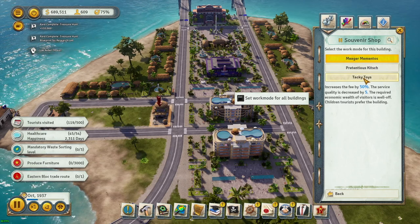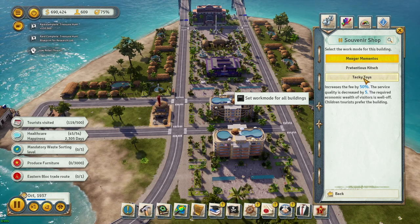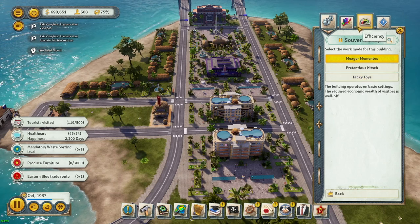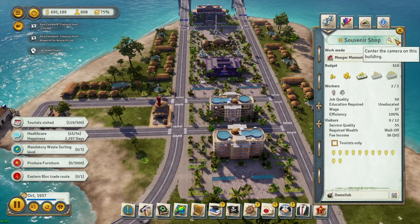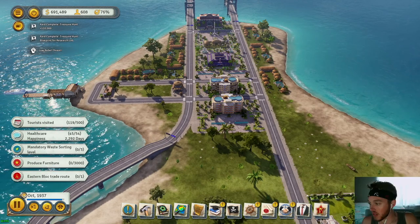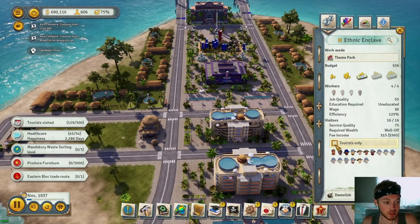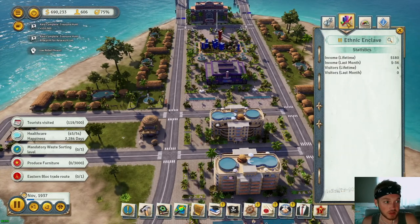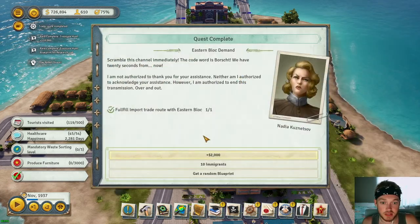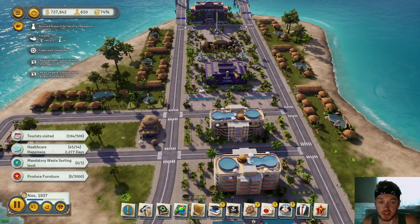There's also 'Tacky Toys' mode — increases fee by 50 percent but service quality is decreased by five, and children tourists prefer this building. We'll probably build at least two more souvenir shops. I did not build the movie theater yet — I built the souvenir shop and ethnic enclave instead. I need to put the ethnic enclave on tourist only.